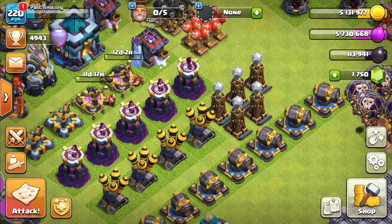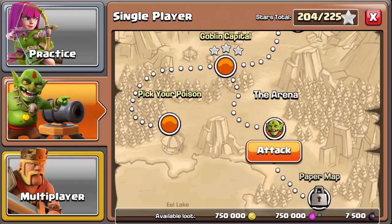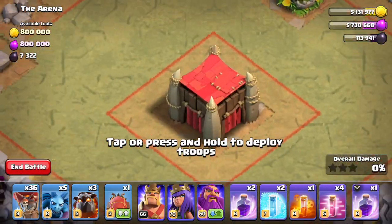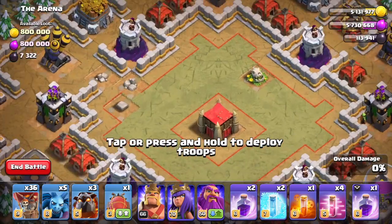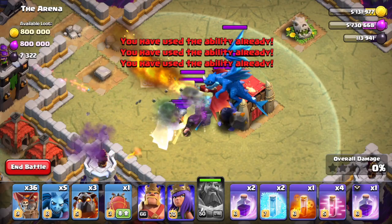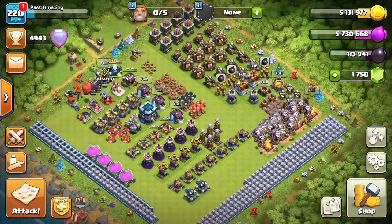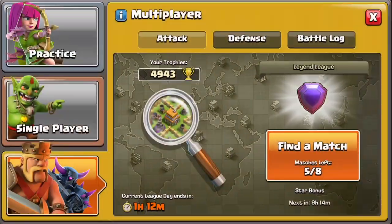So many troops came out of that — I guess it's called a Clan Castle, but it's a Goblin map, so I'm not sure. We're going to drop the Warden again, quickly activate his ability, and it's going to last 8 seconds. I'm not going to risk him losing health again. But yeah, that is the Level 50 Warden — now let's go ahead and try him out in an actual attack.